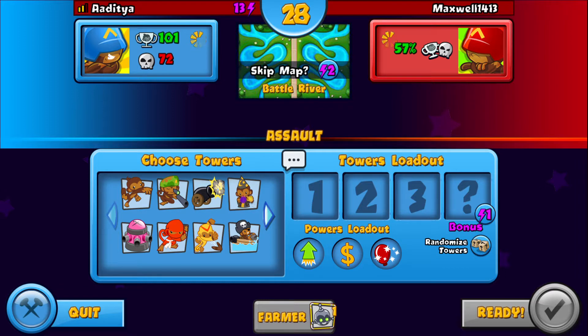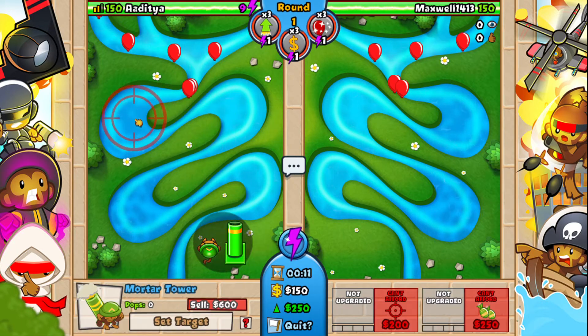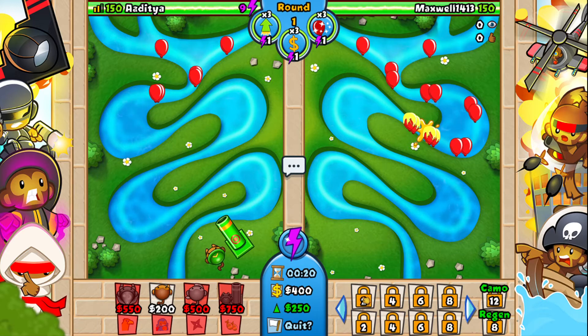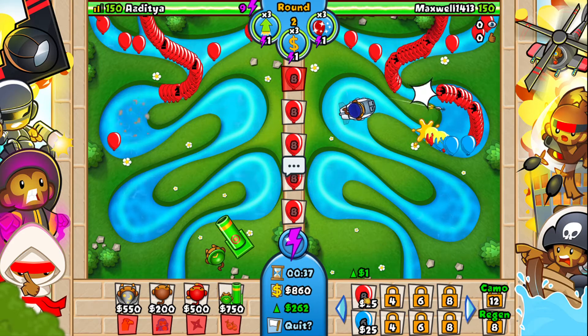Battle River is the map right now. Let's start. So let's send him some reds. He's placing the glue. I guess he's going to be farming because he has not placed any single tower. No, he has placed a sub. So I don't know why he just wasted his view, but that's good for us.